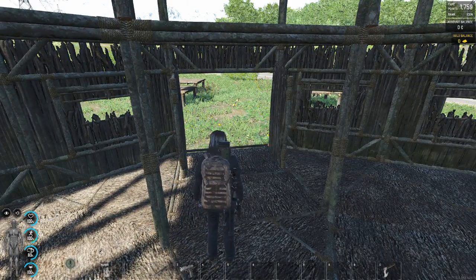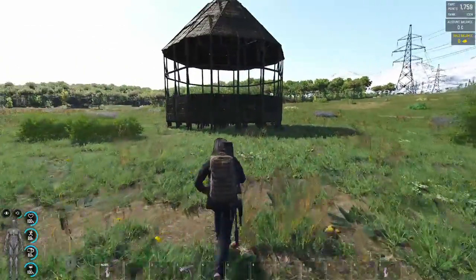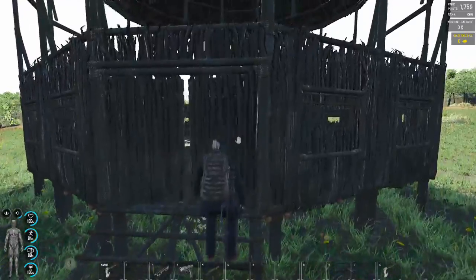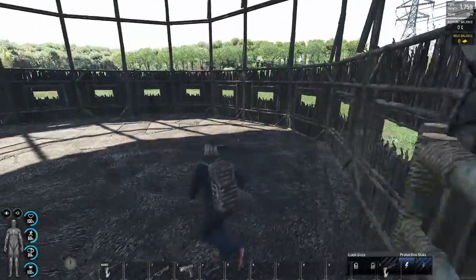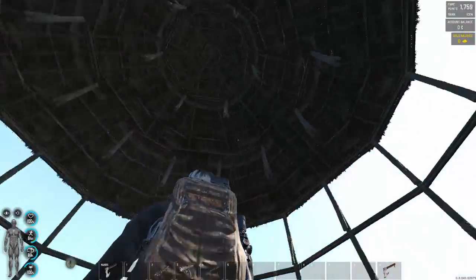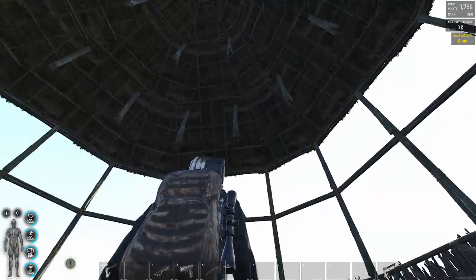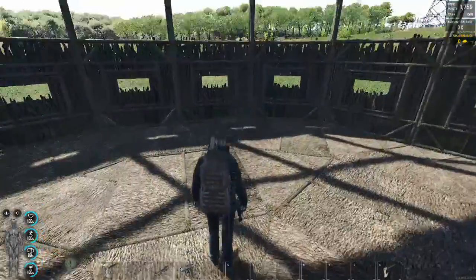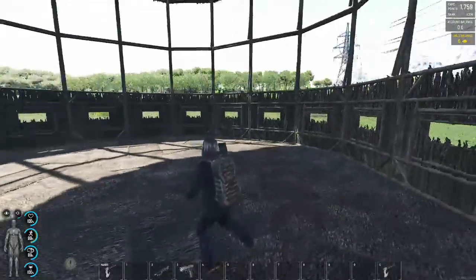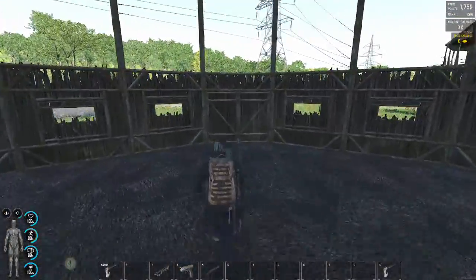Now, this doesn't have to be the way we build. There are other options here. What if I told you you could build the exact same structure with a roof without having a single support down here? If I look up at the roof, you can see that these are actually supported by a support, but that support is just hanging off of the roof. This is enough to keep the roof up and give you a nice big open area where you can do pretty much anything you need to within your base.